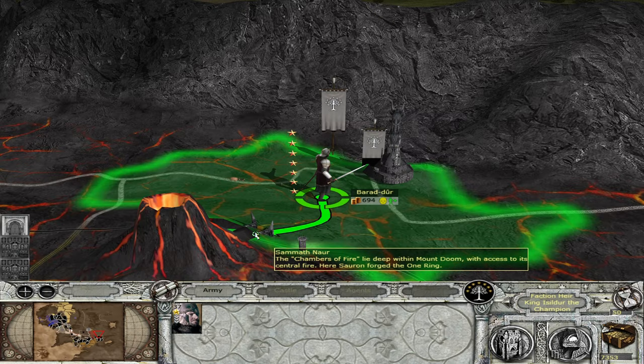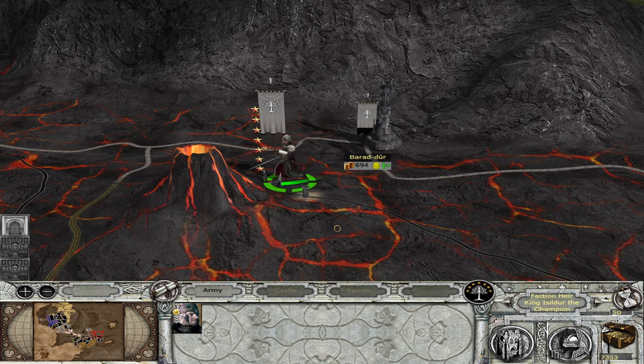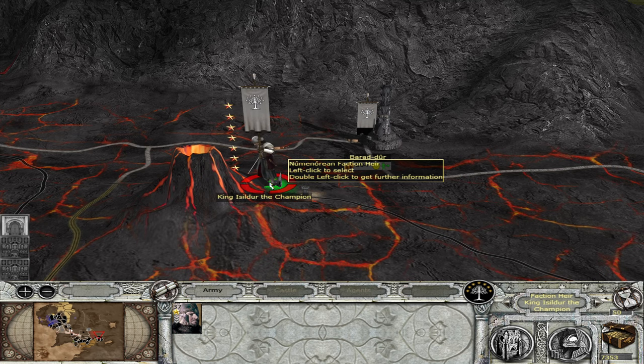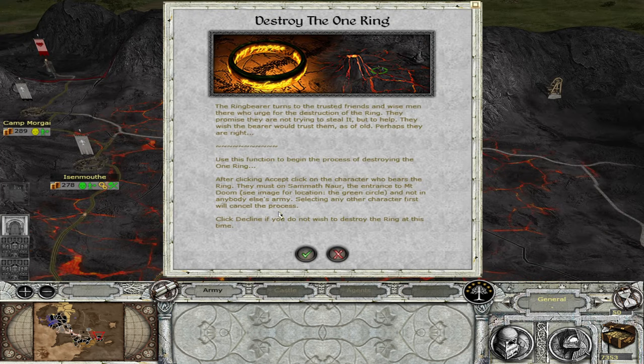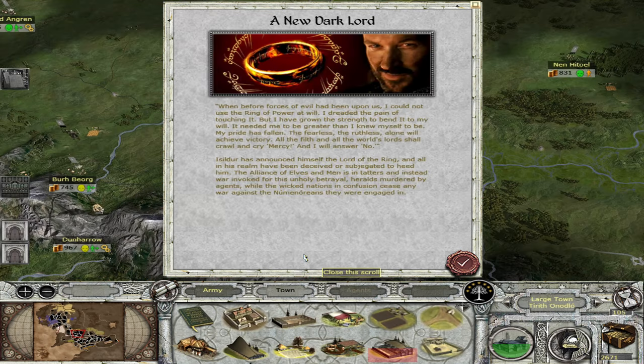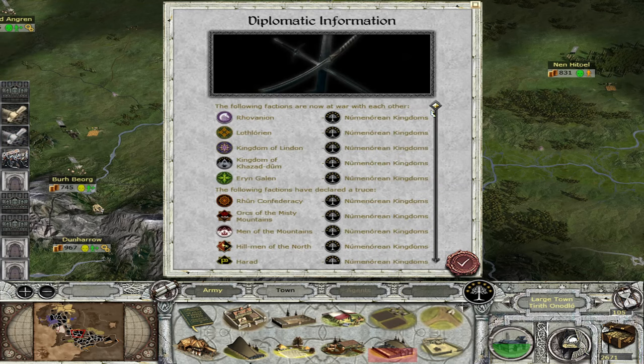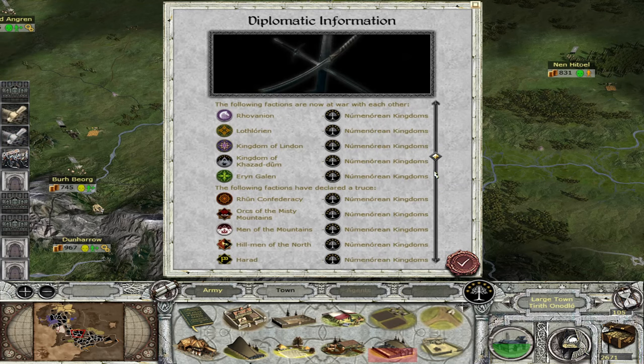The mod also features extensive ring mechanics. If you are a good faction and take control of the ring, you can destroy it at Mount Doom as the other forces of good would expect, or you can keep it for yourself and watch the other good factions begin to turn against you as you fall deeper into corruption. Certain notable characters such as Isildur and Galadriel have the ability to turn into a dark lord or queen when they have had the ring long enough, instantly making all other good factions declare war on you — providing a fun end-game challenge.